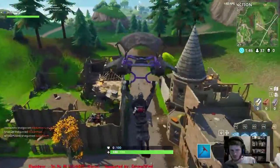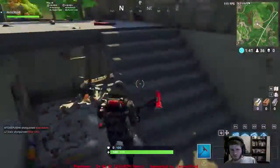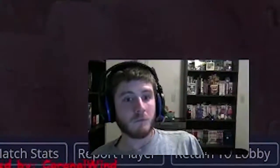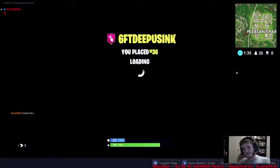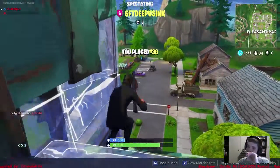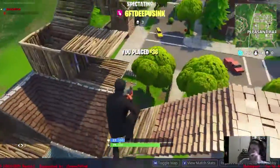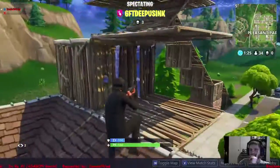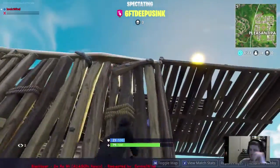It looks like a run-down town, no one's here. Oh no - and that's how you play Fortnite, ladies and gentlemen. Place 36. Didn't you see the trap on the floor? So there were people there and those were explosions - I was like, that town doesn't look familiar. I don't remember if it was run down before, but that's how you do it.